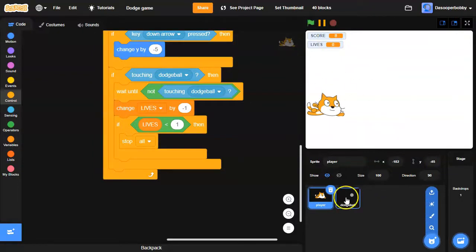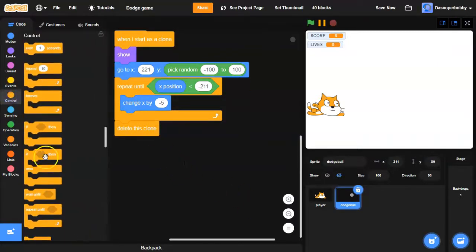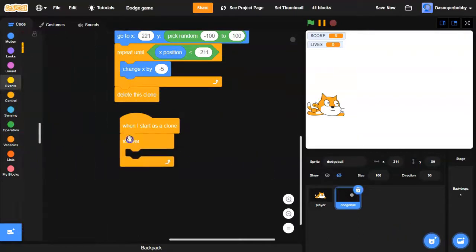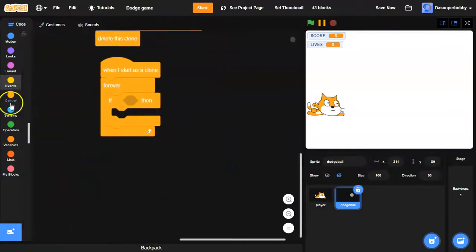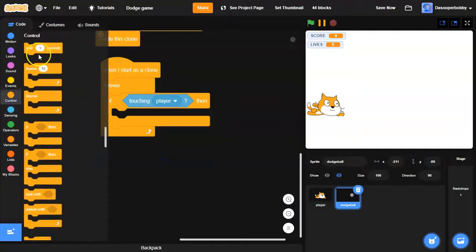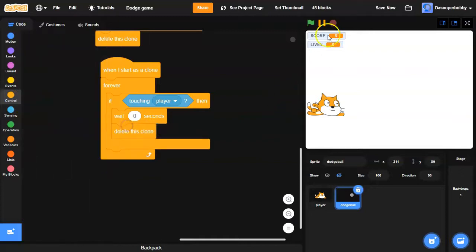As you can see I'm losing lives and then the game stops, but the dodgeball does not disappear when it hits the cat. So I'm going to go to Control and drag 'when I start as a clone' and a forever loop, then an if statement — if touching 'player', wait 0 seconds (this is very important, make sure you put 0 seconds or else it won't work), then delete this clone.